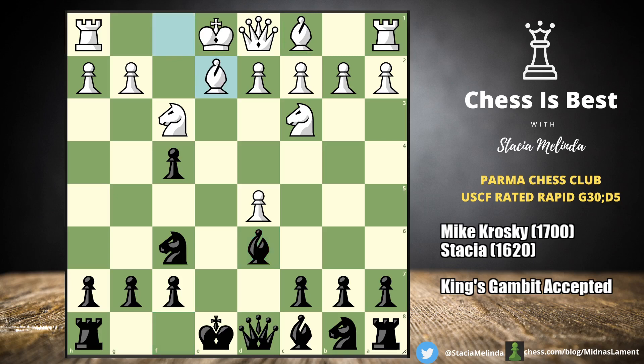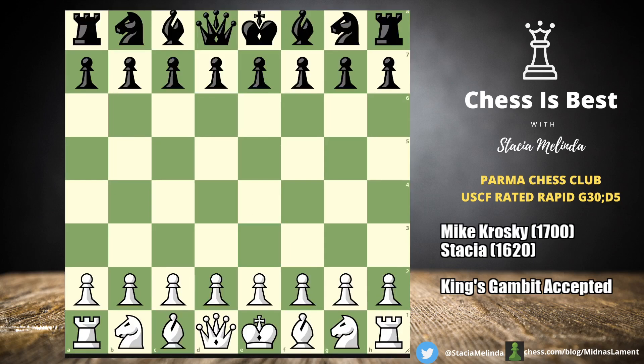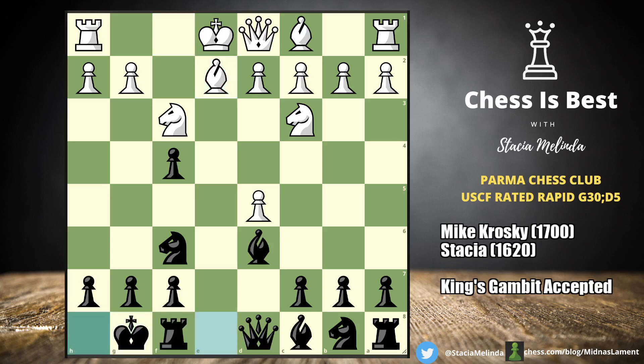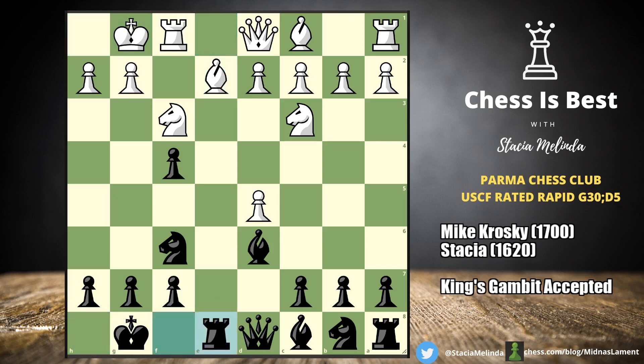He went bishop e2, I castled, and he castled. I went rook e8 — let's put that rook on an open file. He played h3.